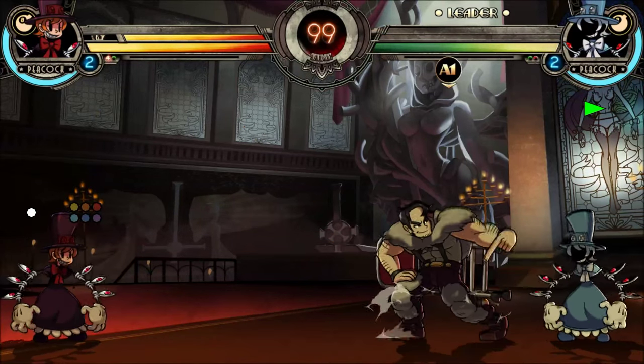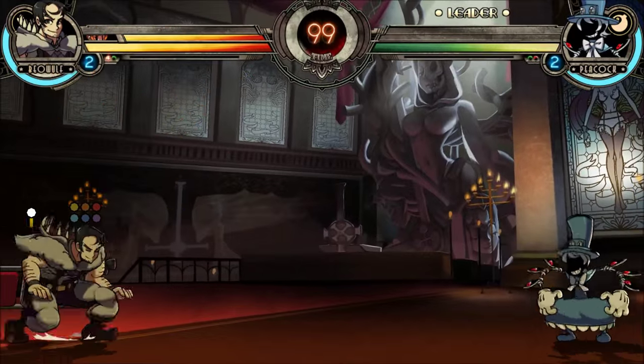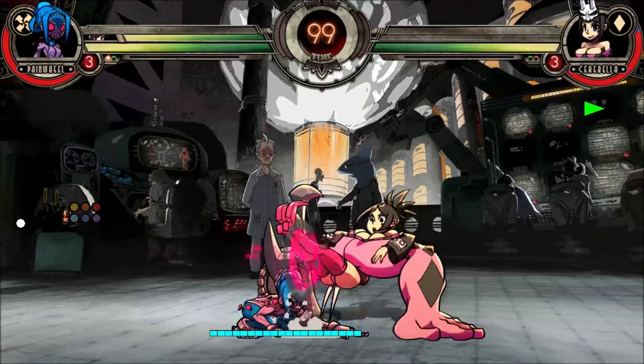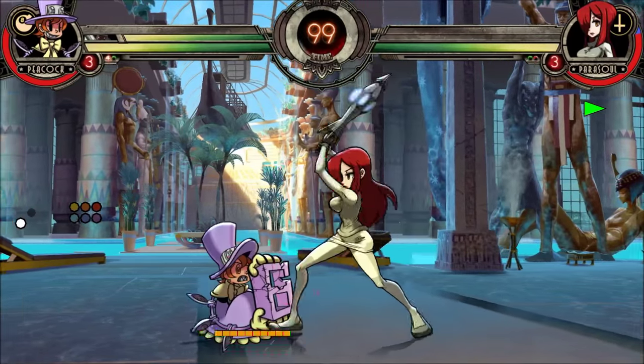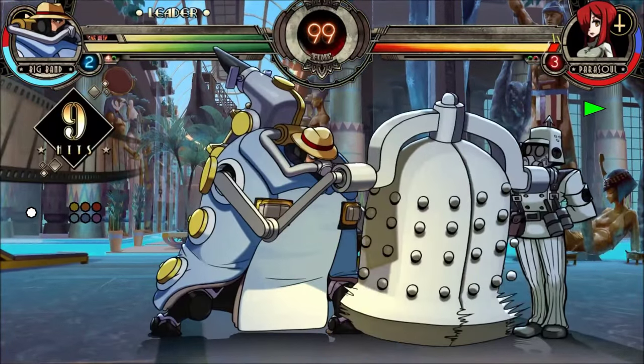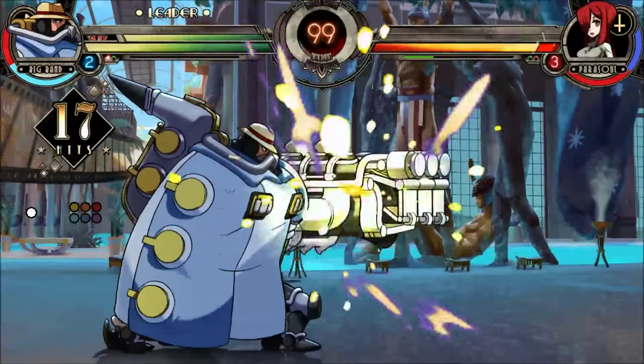Much like how Storm's Lightning Attack Alpha Counter at level 2 can be used to escape from pressure by holding up to make her fly upwards instead of forwards, most of Peacock's common assists can be cancelled or modified when used as Alpha Counters to help her instantly start zoning at a decent distance from her opponent. So let's quickly run through all of Peacock's common assists and how they can be used to set up zones as an Alpha Counter.